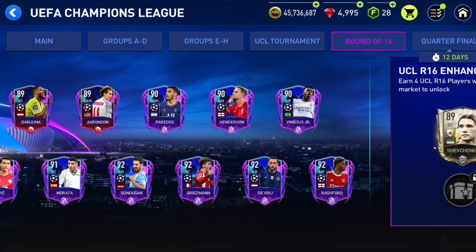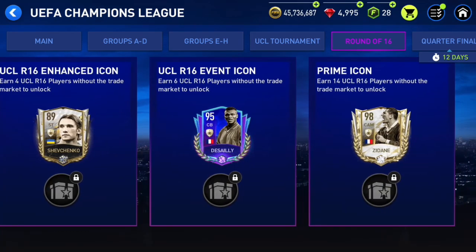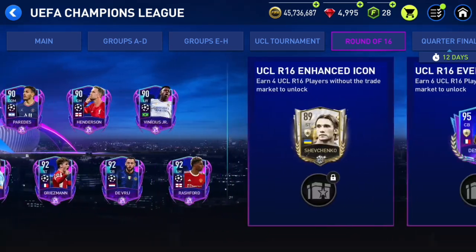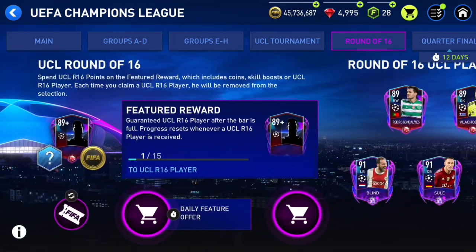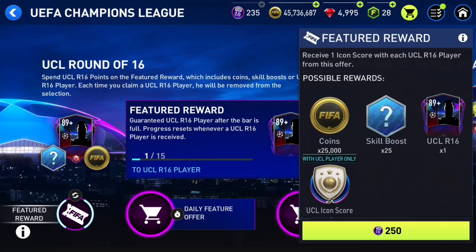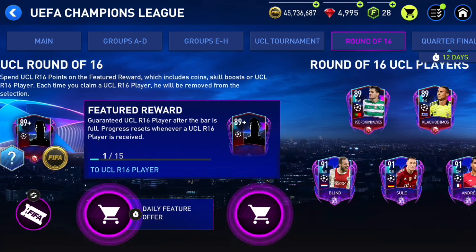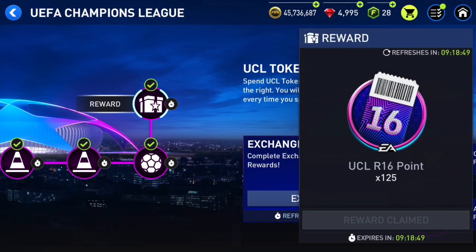We've got this UCL event with Shevchenko, Desailly, and Zidane. The way you can get Zidane - I'm not going to say there's a huge chance, there is only a slim chance - but when you open these packs you have a chance to pack one of the 89+ overall Round of 16 players. There is only a 1% chance, and we can open this pack around 62 times.